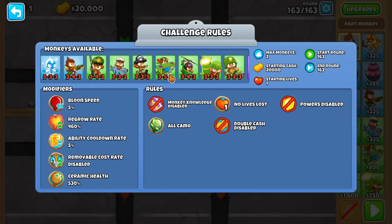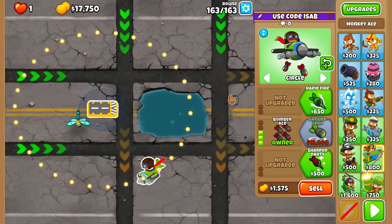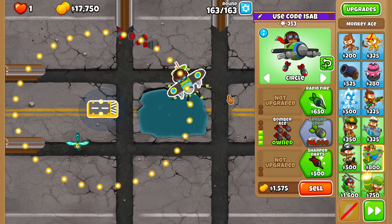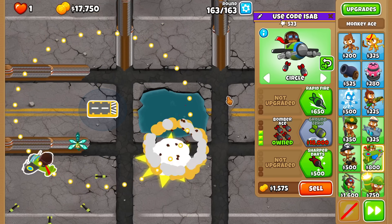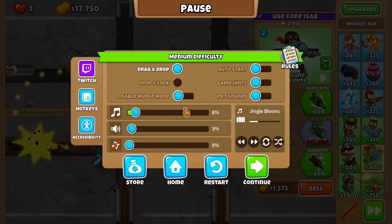I found one more ability, like round 0 - it's Ground Zero, isn't it? I can't afford it, unless my Bomber Ray somehow pops enough balloons to make 250. I don't think so - you make pennies in round 163 and we're not getting it, sadly.